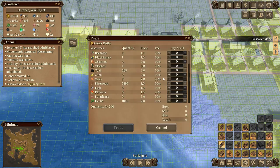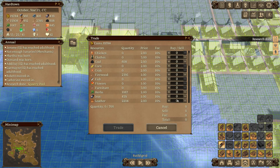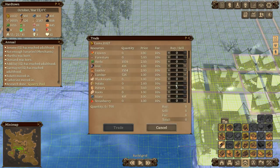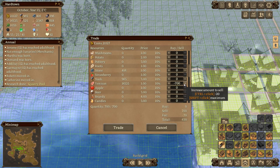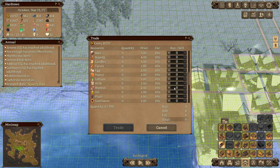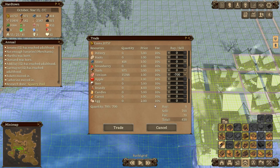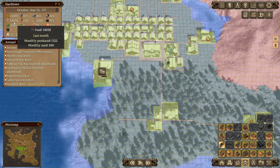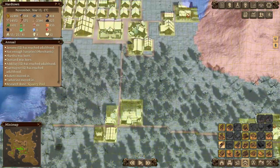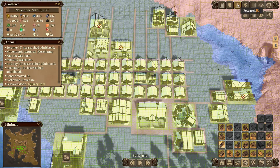More trading - we can do the herbs, we can do leather, and we can do more venison on both docks. We can't even keep up with the venison - we can't sell it fast enough. We're up to 22,000 now.